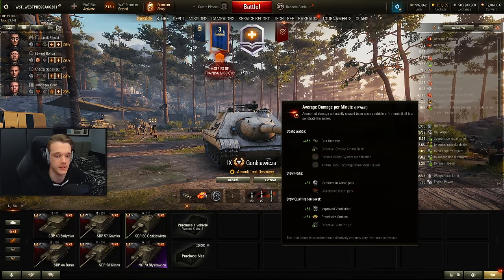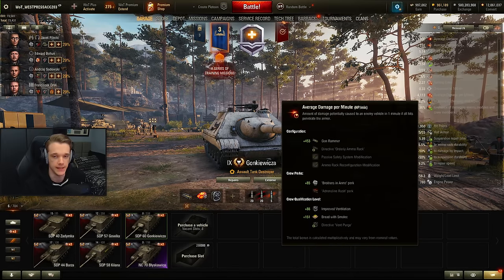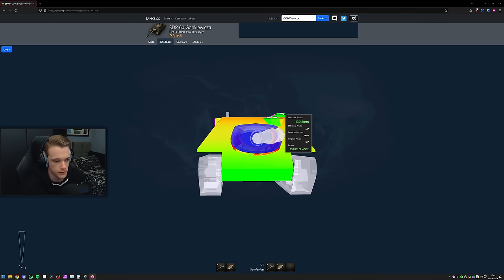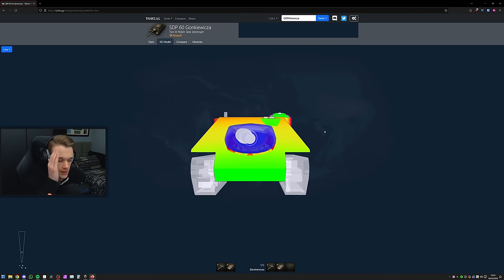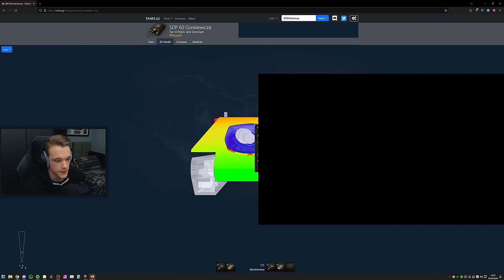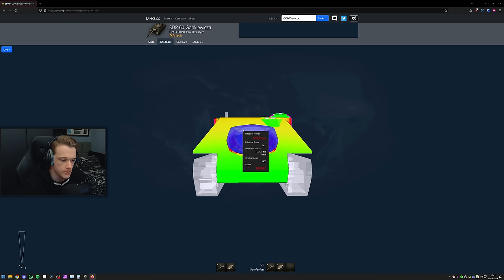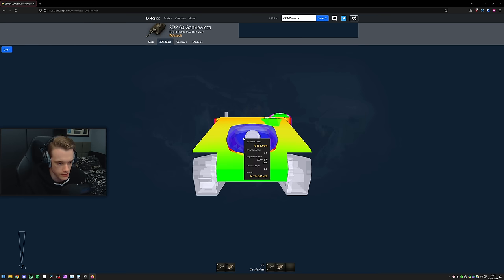The armor layout has a weak spot here and here like the tier 8, although there's a slight difference. This is obviously a lot easier to pen than the tier 8 was everywhere else. Against 292mm standard rounds, these aren't really weak spots — the only weak spot is the little cupola at the top. With premium you can go straight through even the mantlet here. Let us begin. We are now on Sajanki — obviously going to go to the factory, because we are not a sniping TD. You do not snipe with this tank.